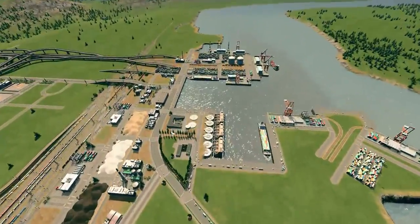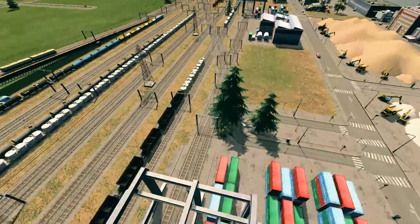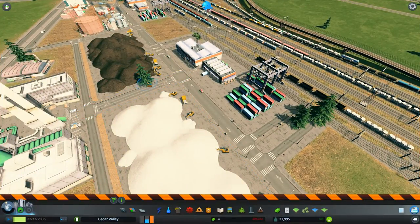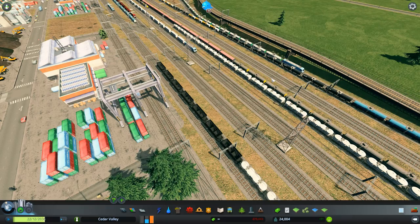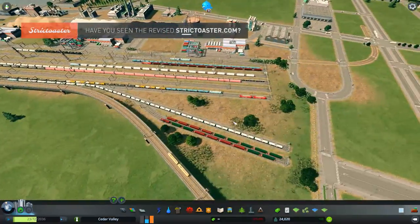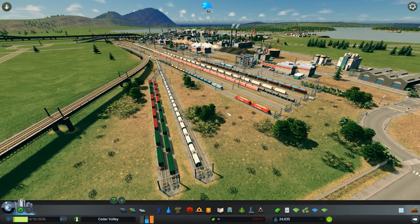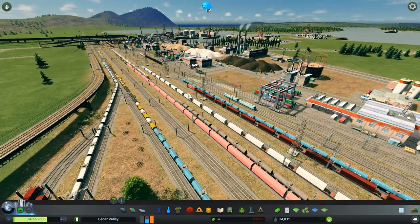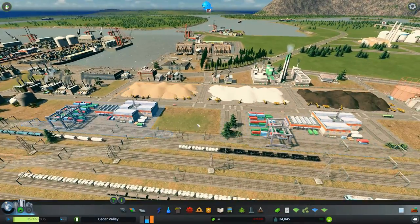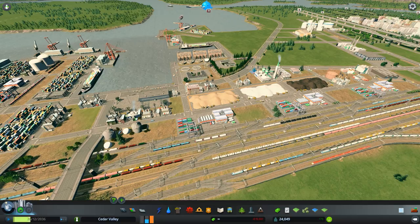Another problem I was having: I had to disable the unlimited tree mod, because these trees here are a good example — I demolished them like five thousand times and they just kept appearing even after saving. There's definitely a bug with that. Someone from the community sent a solution via a script on GitHub that I need to check out. What was happening is that some trees were being doubled and tripled, but now that I've disabled the tree mod everything seems to be working okay.